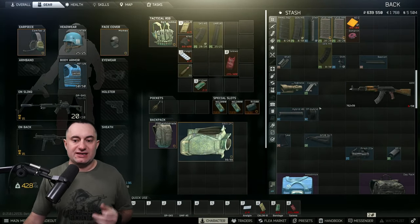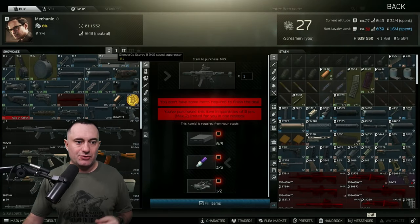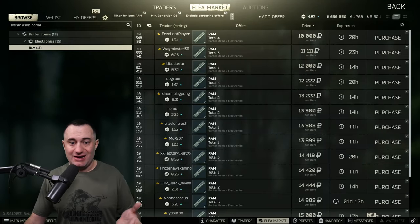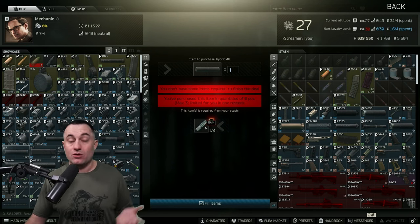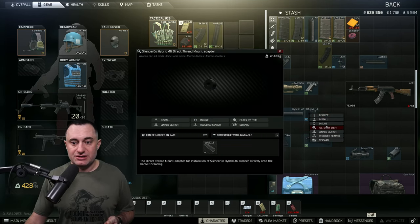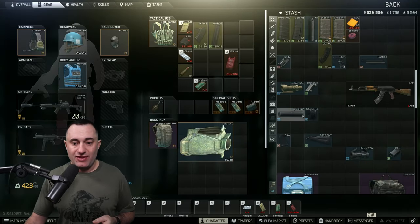The RS-47 handguard from Peacekeeper level two is pretty cheap. I always go with the Hybrid 46 suppressor — there are a couple of options, but the reason I use it is that on Mechanic level two there's a really cheap barter, usually about 40,000 rubles, sometimes even less. I've gotten it for as low as 30,000 depending on what people are selling or if you get them out of raid yourself. After that, you just need the mount, which is really cheap — buy it off Peacekeeper or Mechanic for a couple thousand rubles.